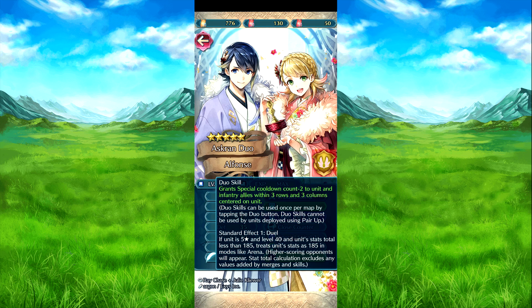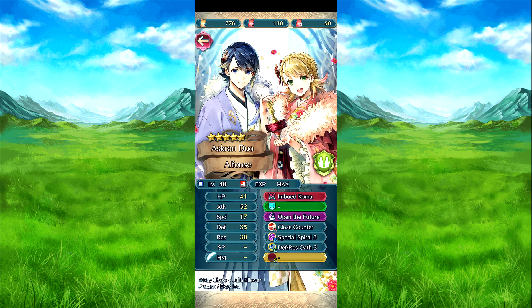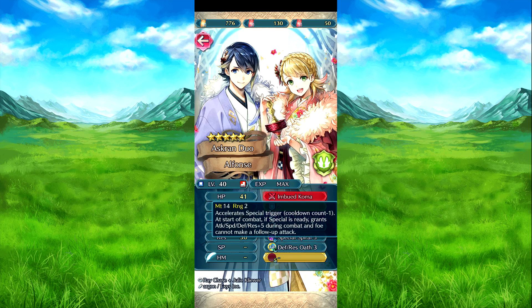The Asker 2 grants special golden charge minus 3 to them and infantry allies within the free column center of themselves. Then we have the embedded skills. All these units have a new refinement — I have a video on that so you can check it out. Their base effect is the special trigger golden coin is one. Add star coming — when a special is ready, they get attack speed defense plus 5 during combat, and a follow-up attack.